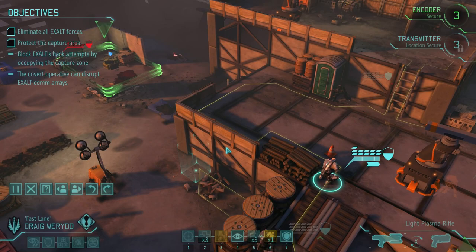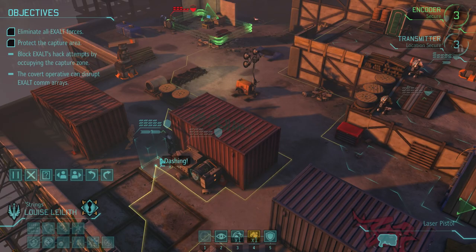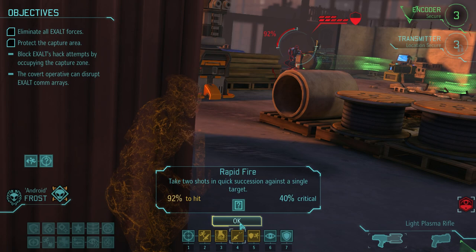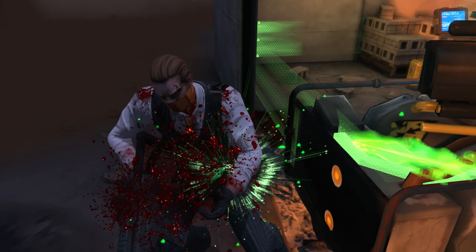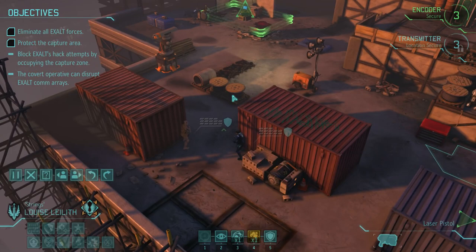You've got a hundred percent on him, but I don't think you're going to do enough damage. Wareth isn't close enough. I'm going to hack this. Actually, we've got enough health that we should be able to take a hit. Take the shot, Evelyn — I don't give you enough opportunity to do this. What would Rapid Fire be like? 92% for both shots. Yeah, take it. That's a hit, and that's a kill — fantastic work, Evelyn. We don't have to hack anything.